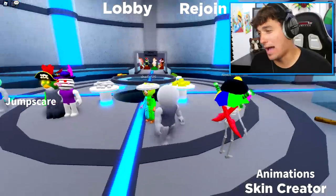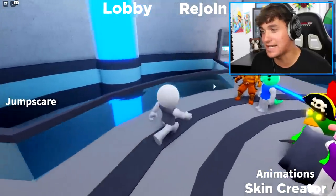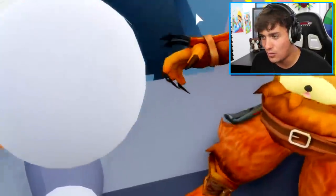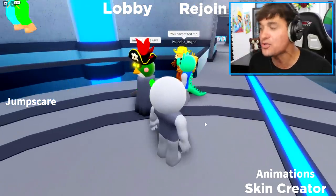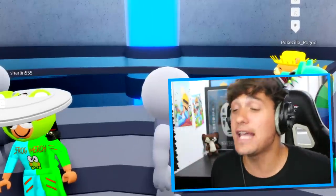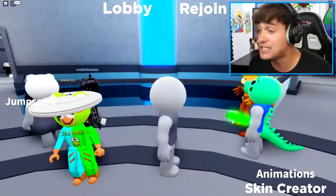This is all of the friends I currently have - I look like a flipping egg right now. Chump Chump doesn't even care about me. You have five minutes to create the best Piggy skin you can, and we're doing three rounds to make sure everyone gets a fair chance.